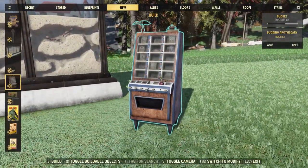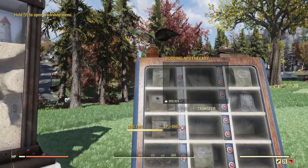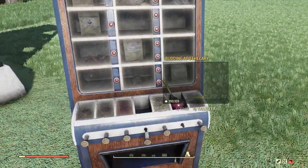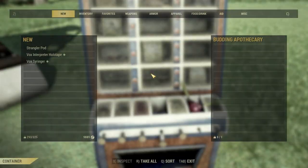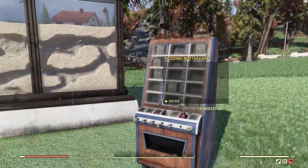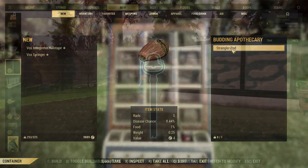Next up we have a budding apothecary. This is going to cost five wood to place, and placing it down it looks like we have a jar with a flower in it, a book, and some seeds. It looks like it is going to generate something over time. I'm not too sure what it will generate, but I gave this item some time and it looks like it generated one strangler pod.